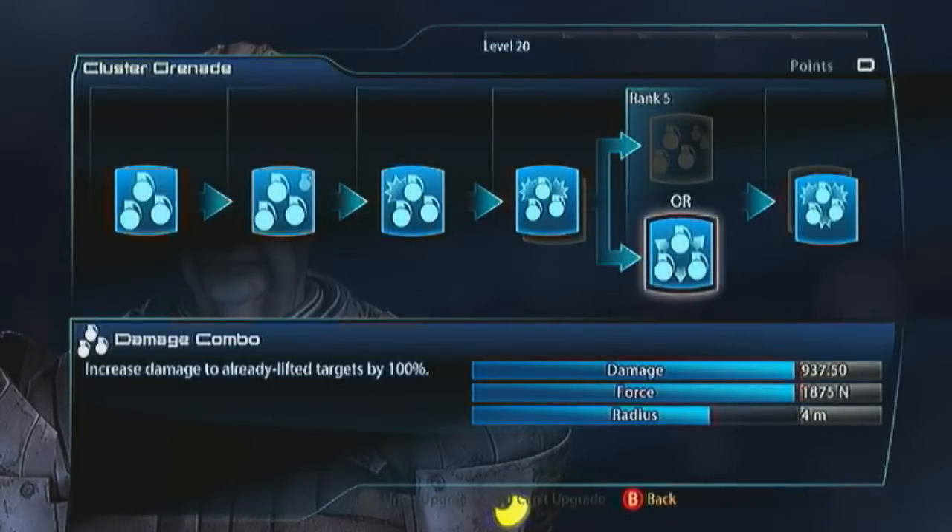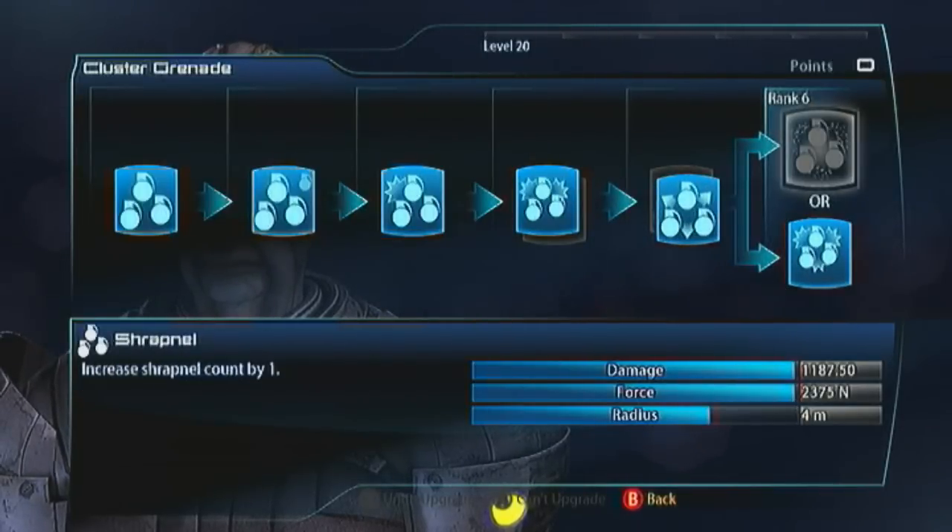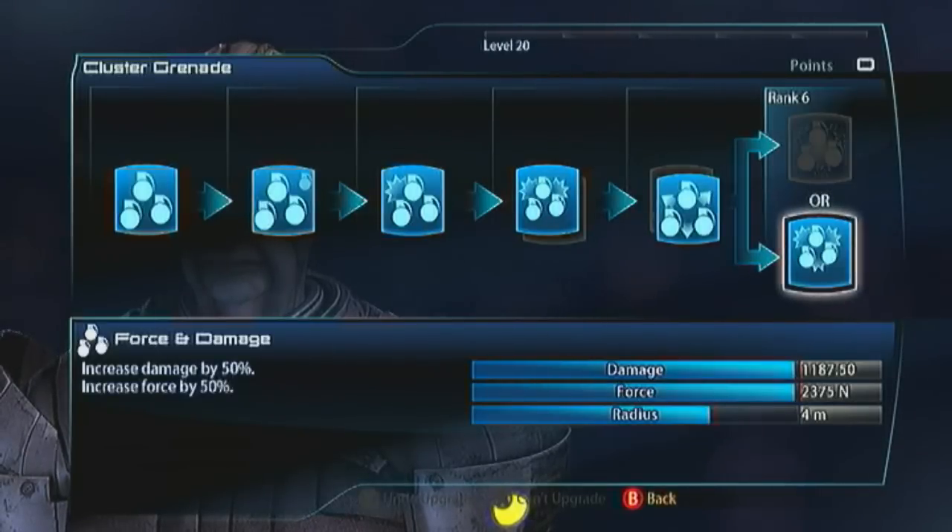Warp gets them nice and soft. Finally, go with Force and Damage again. Shrapnel's only good if you're detonating multiple targets — with Shrapnel you throw off three clusters, which means you can potentially get off three explosions. But we're only priming one target, so that's no good to us. We're better off just hitting that one target we can prime really, really hard.